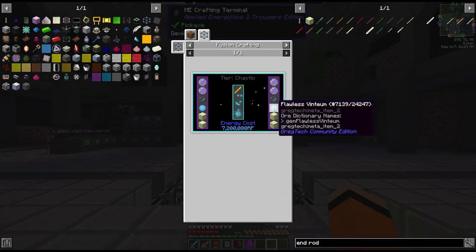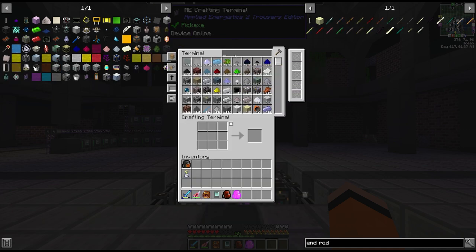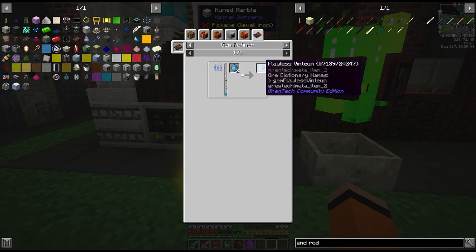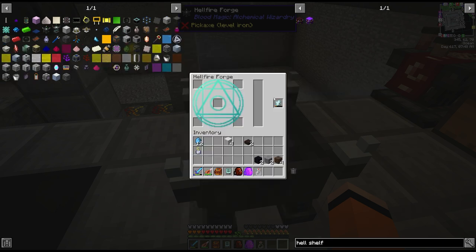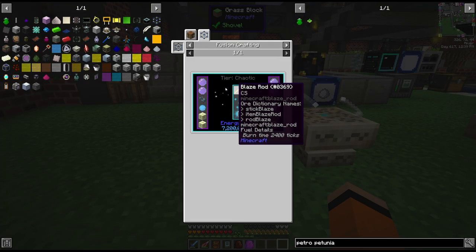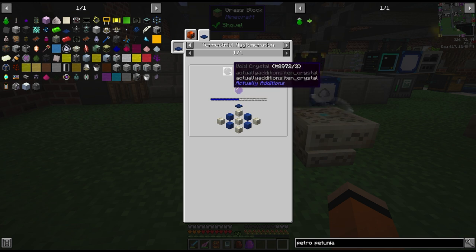The next two ingredients are going to be flawless ventium. This ventium can be found on Euclides Prime so I did gather up some of that. Once we smelt the ore we get this gem version and we have to put this through our gem refiner for the flawless ventium. The next ingredient is going to be these phantom bridge reagents which are very easy in the hellfire forge - just some stone, soul sand and obsidian. And the last piece for the end rod besides the blaze is the empowered void crystal, which is made on the terrestrial agglomeration plate with mana pearls, flawless coal and void crystals. This also takes half a mana pool.